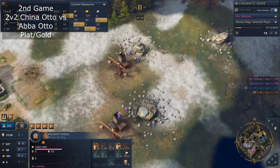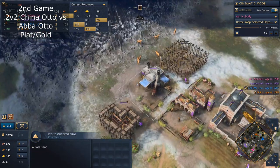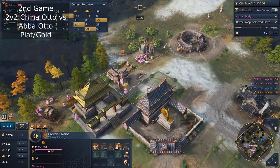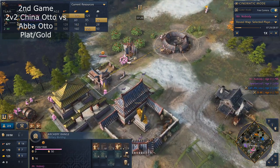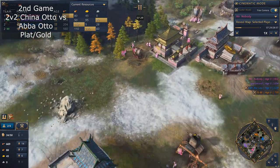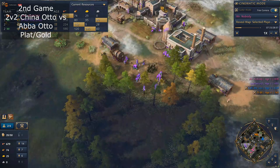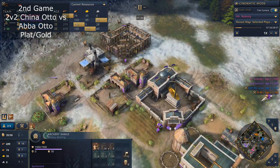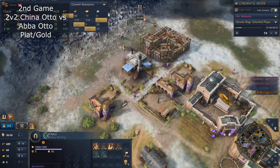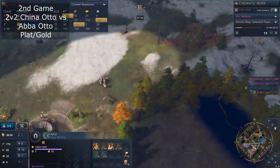We decided to punish when we saw the second TC — we realized they were going greedy. I started building Zhuge Nu, which is good. I built up a blacksmith as well. But when you're going Zhuge Nu, your partner should not be going Archers — because you're already playing Archers. He should go Horseman-Spearman again.